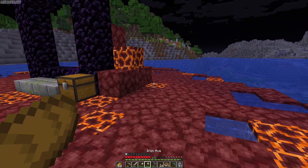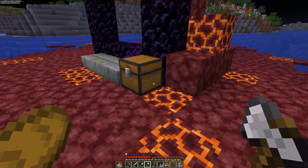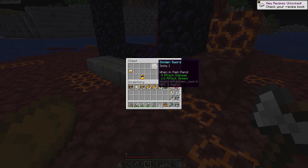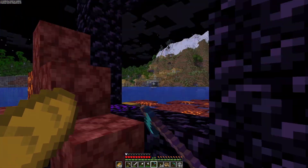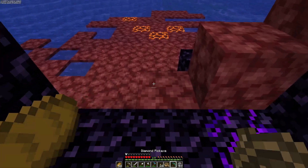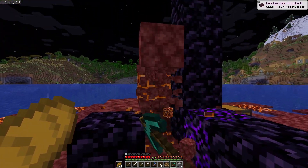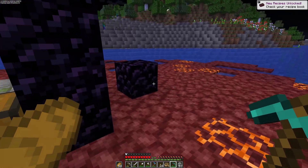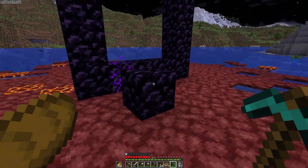I just call these ruined portals — that's all that comes to mind. We got a bunch of gold nuggets, iron nuggets, a Smite sword, a clock, and golden horse armor. This portal is not complete — we're missing a block — but I'm going to mine all of this up and bring it back to base. I want the obsidian portal in our base, so let's get to mining.